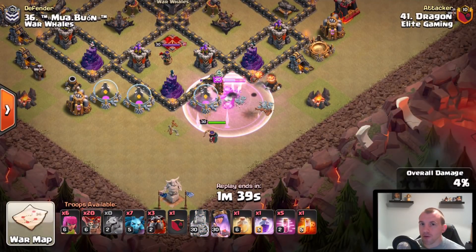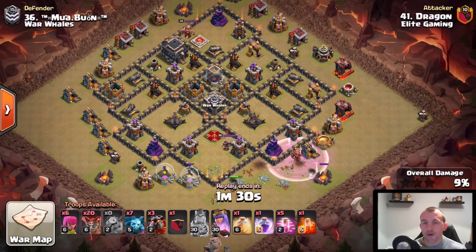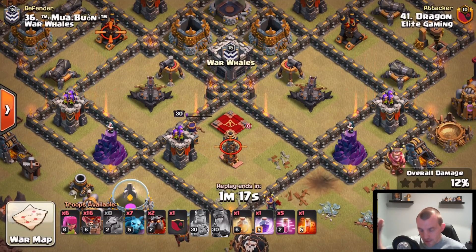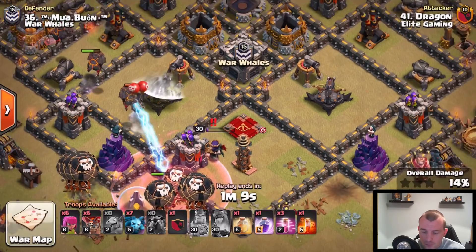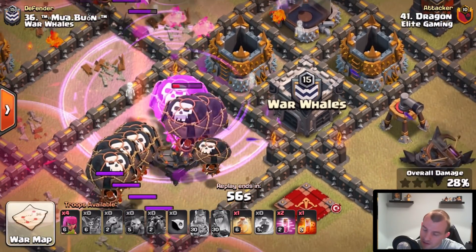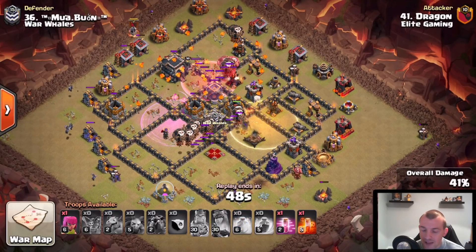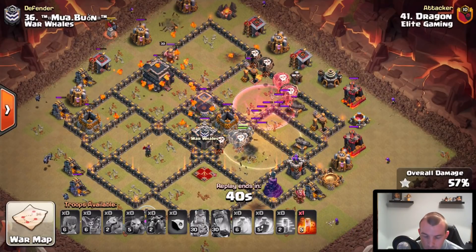Last attack of the video. Queen at the south of the base — she is your primary focus. If you can take her out easily, do it. If the negatives outweigh the positives in bringing a full kill squad, take her out on the fly with a skeleton spell. Unfortunately didn't get her down on this one, but as she stands over that archer tower a balloon will get her eventually — and there she goes. The rage spell covers the entire base and a heal spell keeps balloons together.